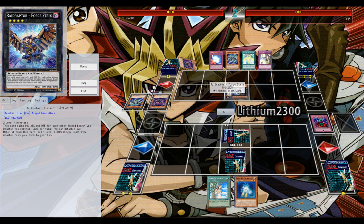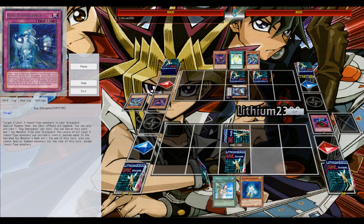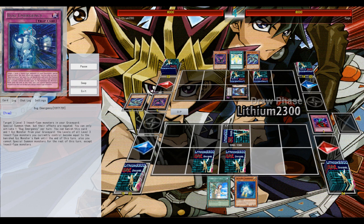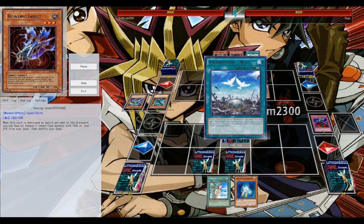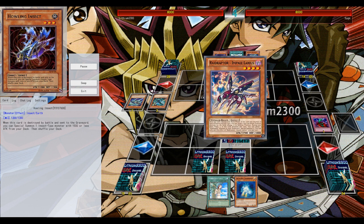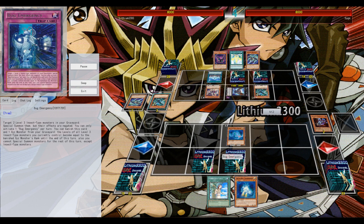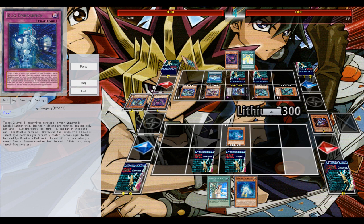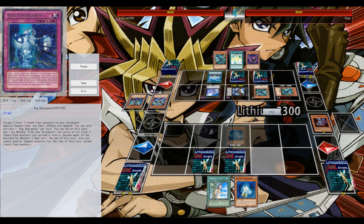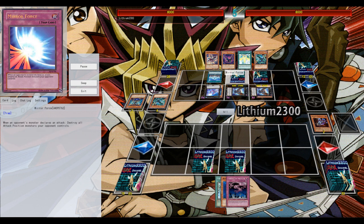Game number two against Rage Raptors. I get to start — again, I have that recruiter, Howling Insect — that's the name. Howling, Battle Recruiters, you know, when it's destroyed by battle you can special summon another monster from the deck. They lost their playability back in 2007 or something, you know — Mystic Tomato, Giant Rat — those aren't that great since you're heavily depending on your opponent destroying it by battle. But again, the Digibugs are a new archetype, they lack some support, they definitely need more support. So Howling Insect searches out your appropriate monster like the Insectors and another Digibug.